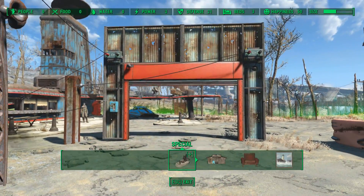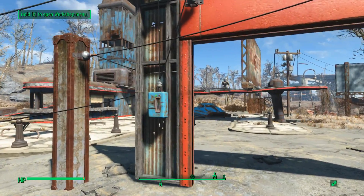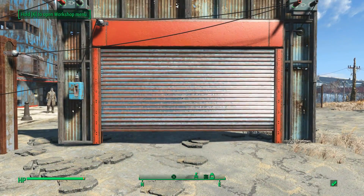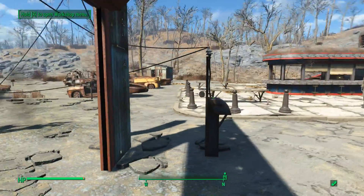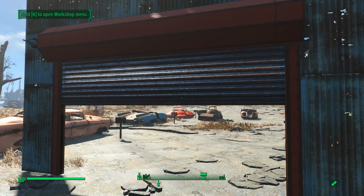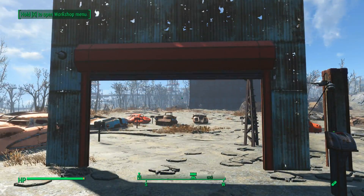The door opens! Alright, let's get out of build mode and start playing with some switches so I can show you the door in action. If I turn this off, the door closes. Turn it back on. Let's go through. Now if we turn this one off — door closes. Turn it back on — door opens!